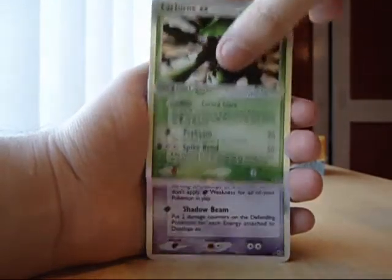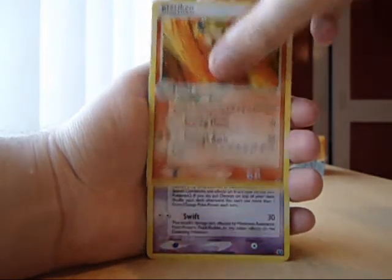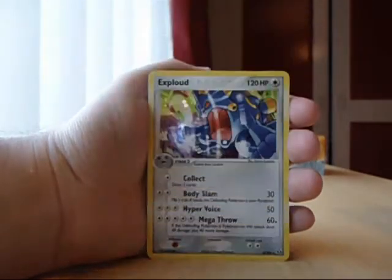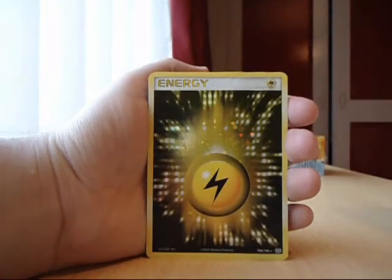Another Cacturn EX, a Dusclops EX, a Blaziken Hollow, a Deoxys Hollow, an Exploud Hollow, and these are the Energies.